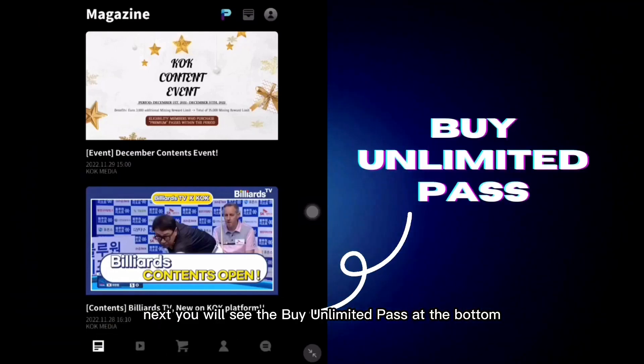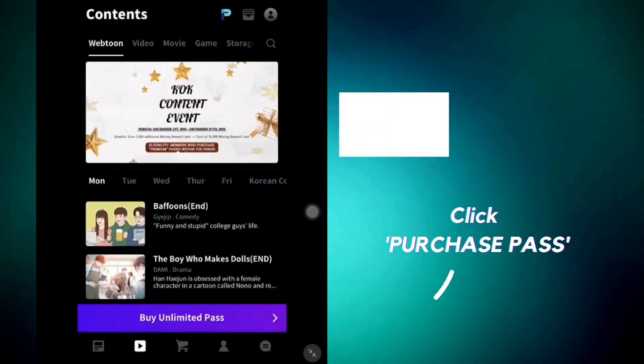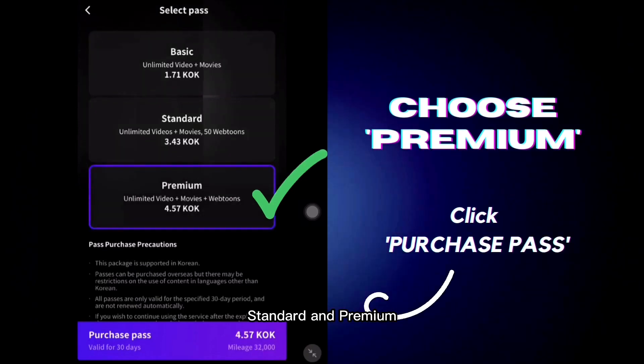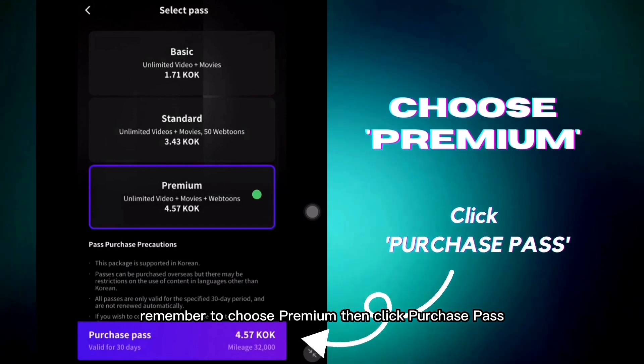Next, you will see the Buy Unlimited Pass at the bottom. After clicking it, you will see Basic, Standard, and Premium. Remember to choose Premium, then click Purchase Pass.